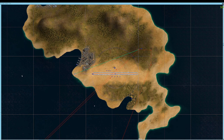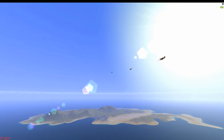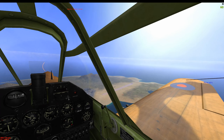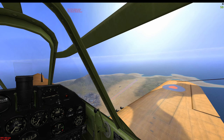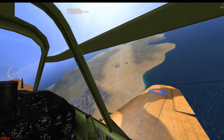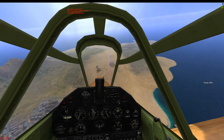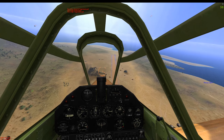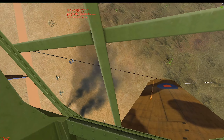Our target will be this airfield on Pantelleria Island. The 112 Squadron will lead the first wave. IL-2 1946, flying with the 112 Squadron. Fictional, of course. And it's 11 June 1943. Victory in North Africa has been achieved. Now we're going to run the table by taking Pantelleria Island and Sicily. But this is the first stop.